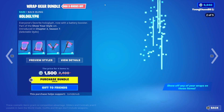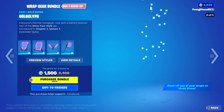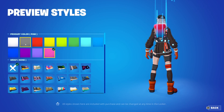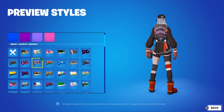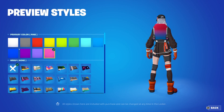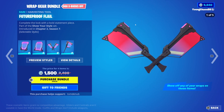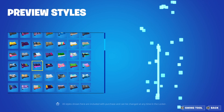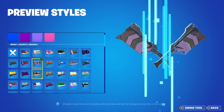We also have the wrappable gear bundle, a total of four items, 1,500 V-Bucks. We have Hologlyph wrap, 400 V-Bucks. It does, of course, have all those different primary colors, just like the skins, and you're also able to apply a wrapping. We have Sleek Hologlyph wrap, 400 V-Bucks — once again primary color, and you can apply any of those wrappings. We have Future Proof Flail, a harvesting tool, 800 V-Bucks. You can apply that color and any of the wrappings.